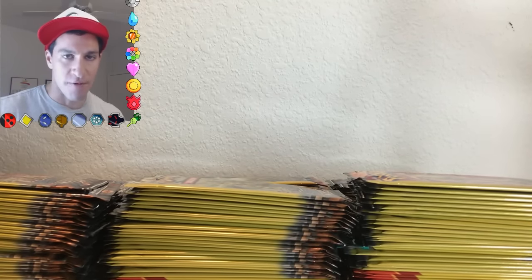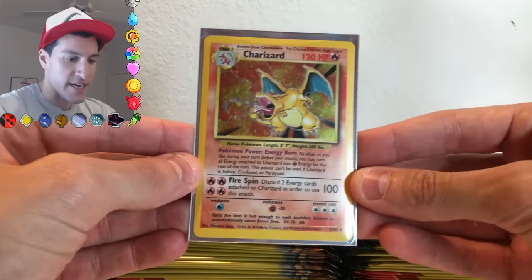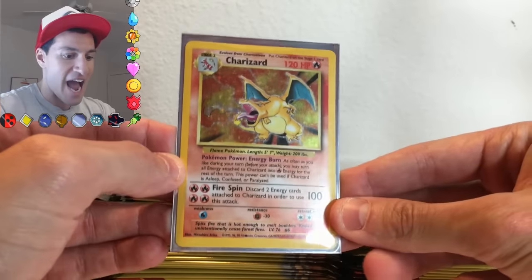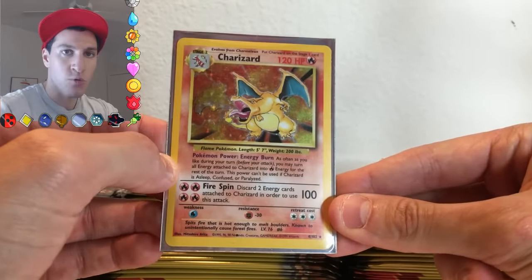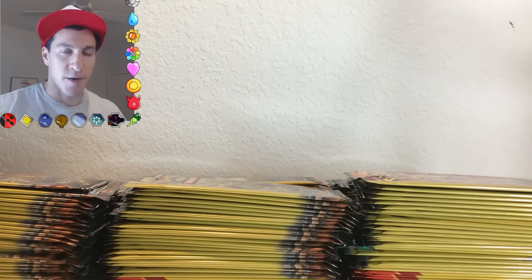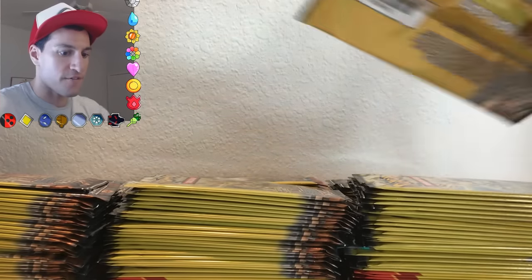But before I get to the opening, I want to say there's just one day left to enter my Charizard Base Set holo card giveaway. This is not part of Evolutions — this is the actual Base Set Charizard that originally came out in the late 90s. Links will be on screen and in the description. But it's time — get your popcorn ready, strap your seatbelts in because we are in for a fun ride.